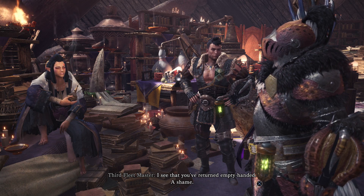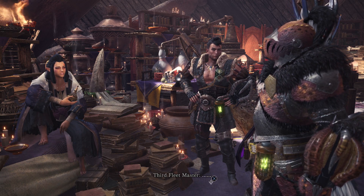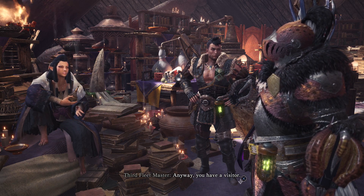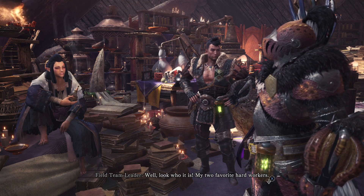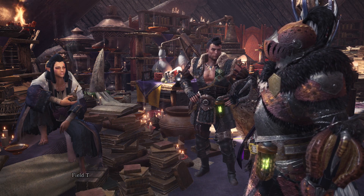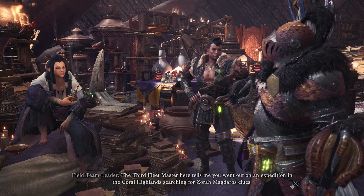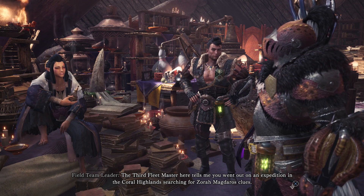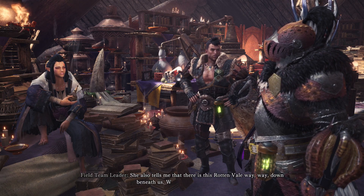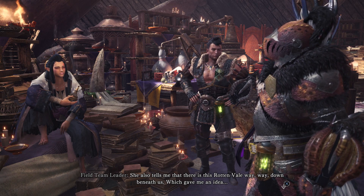I see that you've returned empty-handed. A shame. Anyway, you have a visitor. Well, look who it is. My two favourite hard workers. The 3rd Fleet Master here tells me you went out on an expedition in the Coral Highlands searching for Zora Magdoros clues. She also tells me that there is this rotten veil way, way down beneath us, which gave me an idea.